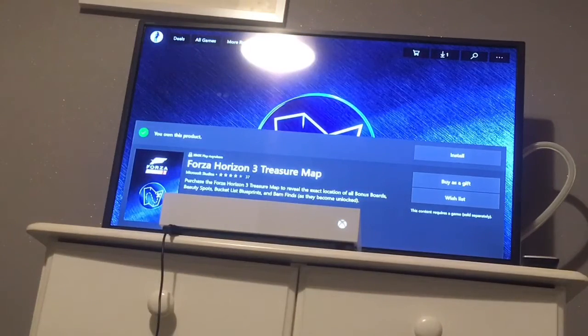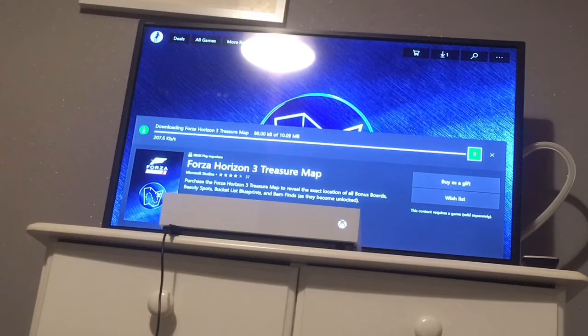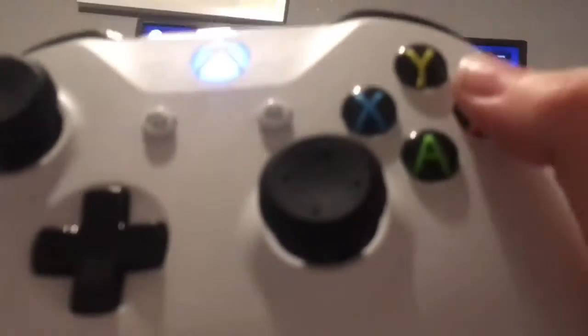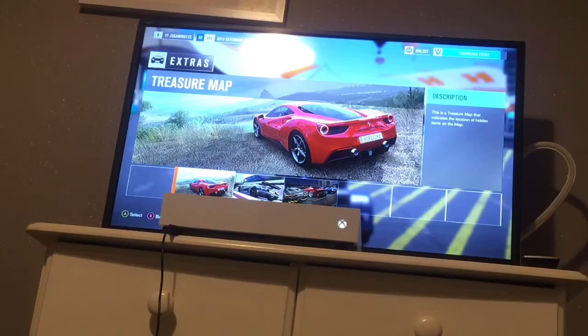I've just bought it, it's loading and quickly downloading - you can see it installing. It's going pretty quick, not too shabby. I've had this on my other account so I know what it does. It says the product is installed, so you press the B button and go 'Ready to Start', then press B out.